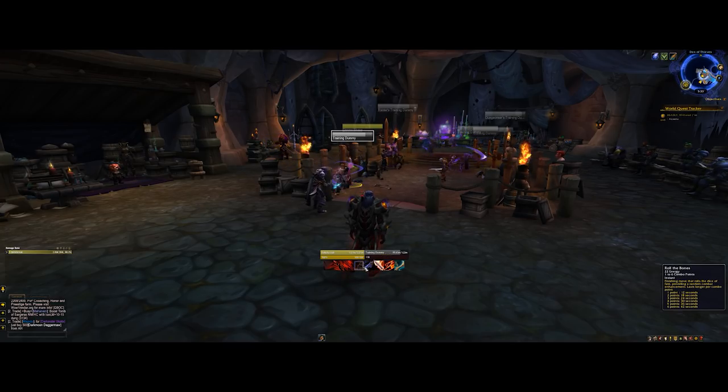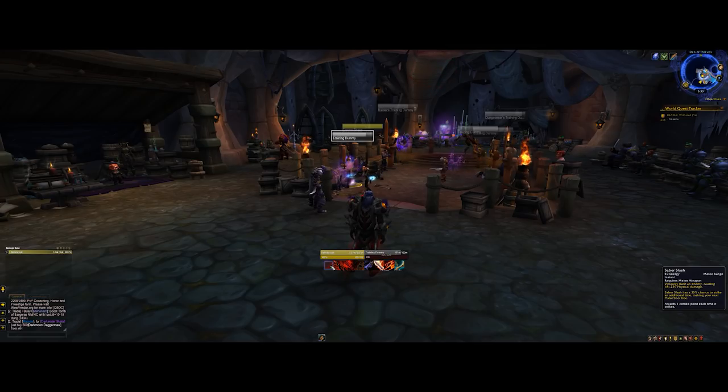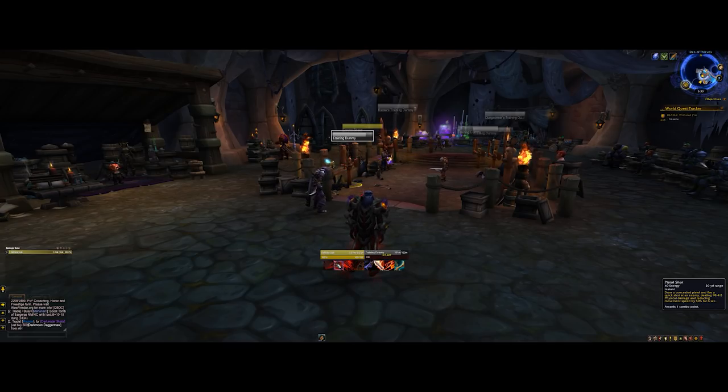Here on the Outlaw Rogue, we've got Saber Slash at 50 energy — we're using energy and combo points just like any Rogue. You attack your target and it has a chance to proc a free Pistol Shot. Pistol Shot will give you one combo point. You can talent it to generate more combo points, but essentially these two are your bread and butter combo point generation.